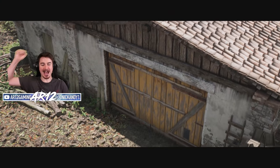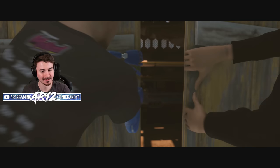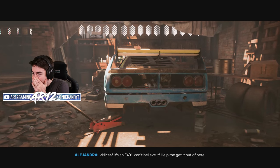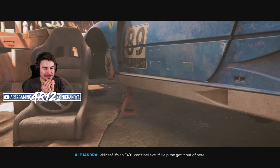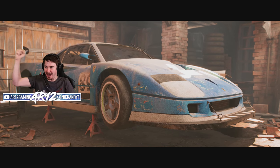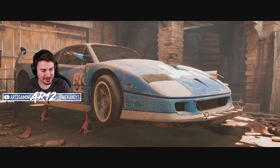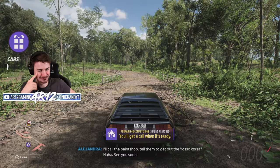This is definitely... Yes! Let's go! That is a barn — our first one. I was about to say it definitely looks like a barn. It's an F40! I can't believe it! What a sick first barn find — Ferrari F40 Competizione! It's got mold in the wheels there. What a sick, sick vehicle!